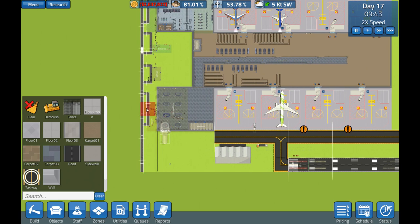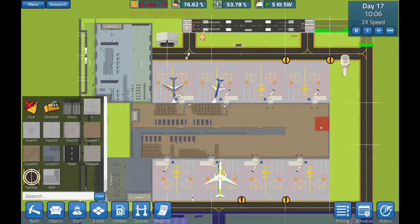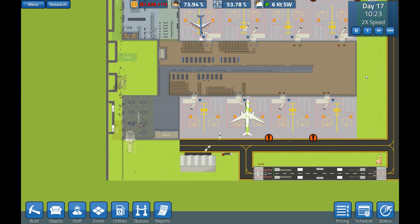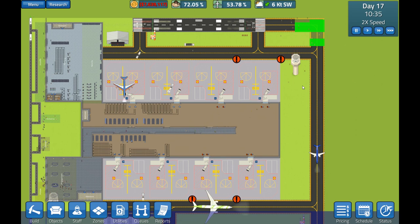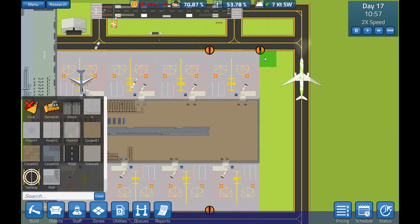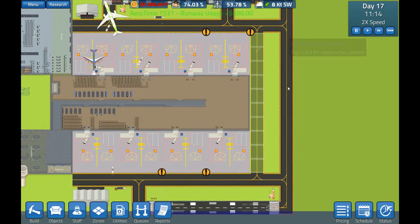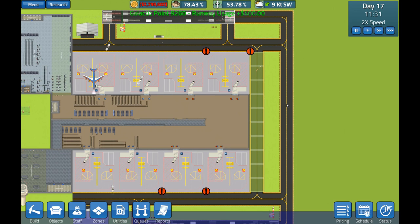I still don't understand why the workmen go all the way over there just to come here — can't they just enter like this? This is the easiest way. Just finish it off guys. They're on to that now. Maybe what we need to do is remove the other one so that one gets built. Taxiway is up and running! Now I'm going to add the extra taxiway I've been planning — wow, that's expensive. It would be a struggle to resolve all these bugs without unlimited funds.